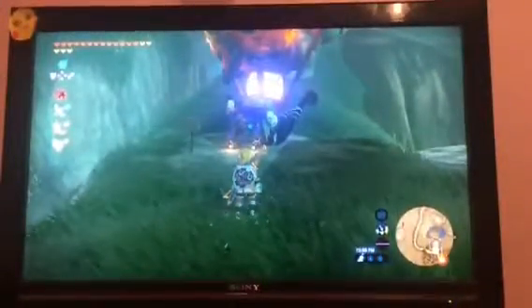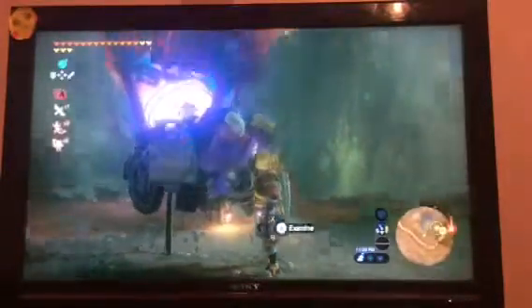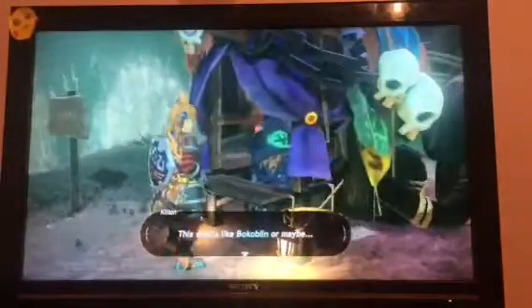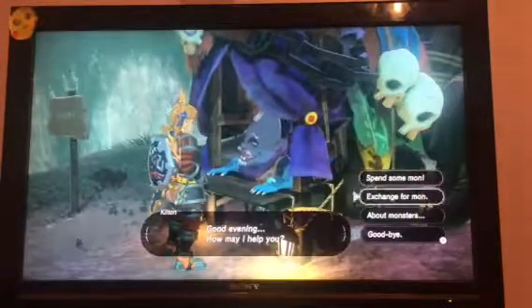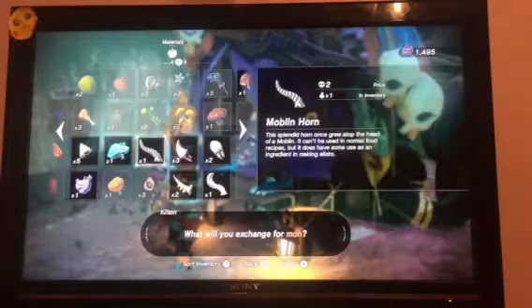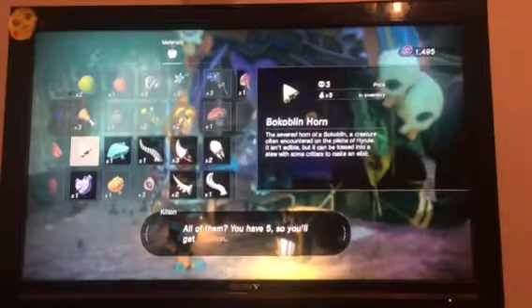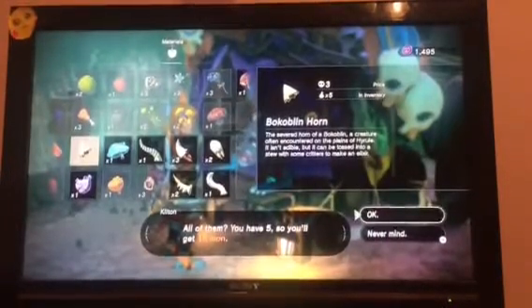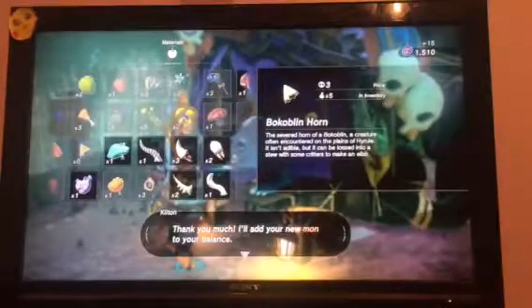Okay guys, I finally found him — it took forever. So if you see this sign, his shop is called Fang and Bone. It's only open at night time as I said earlier, and it's like this giant blue thing — you'll see the purple. You have to talk to him and he'll come back to you. What you're going to do is exchange for Mon, and then give him all of your monster parts. Keep giving him all of them — he'll keep offering you a whole bunch of Mon for it. I'll do all this and I'll see you guys in a second.